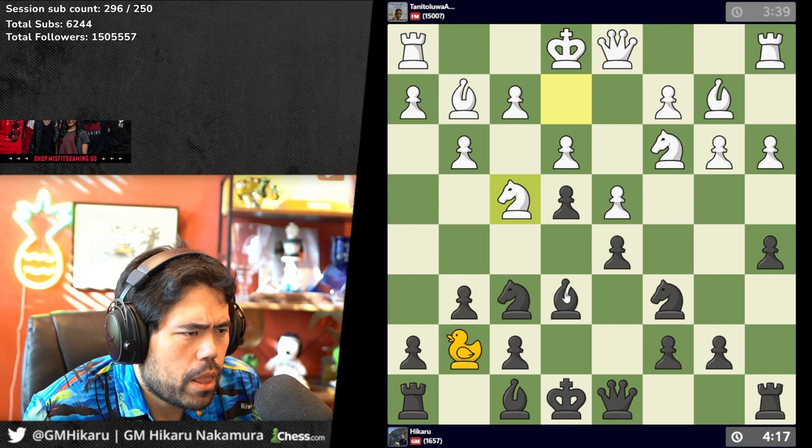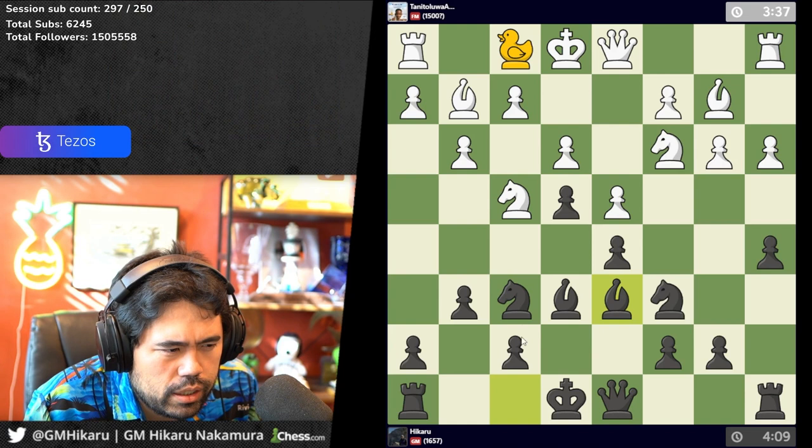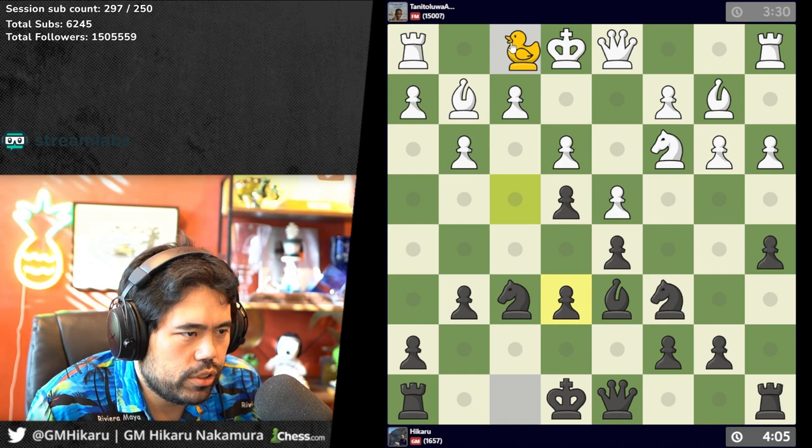I don't also have to fianchetto — I can also just put the bishop on d6 as well. This is actually a little bit scary. He can't block the pawn, so I'll go here and do this again; if he takes I take, he can't stop the pawn capture. I just take and put the duck back on f1.